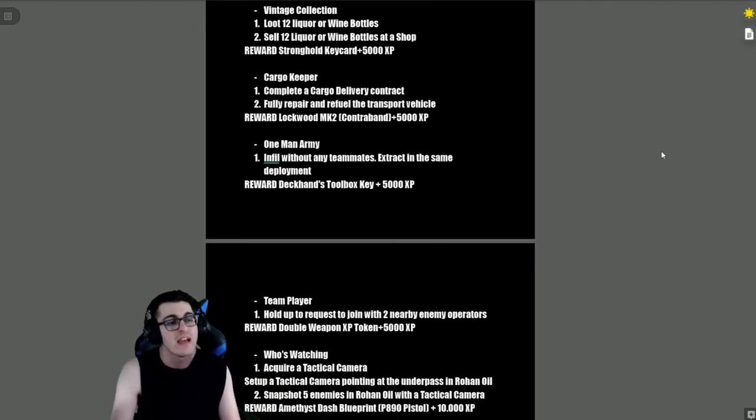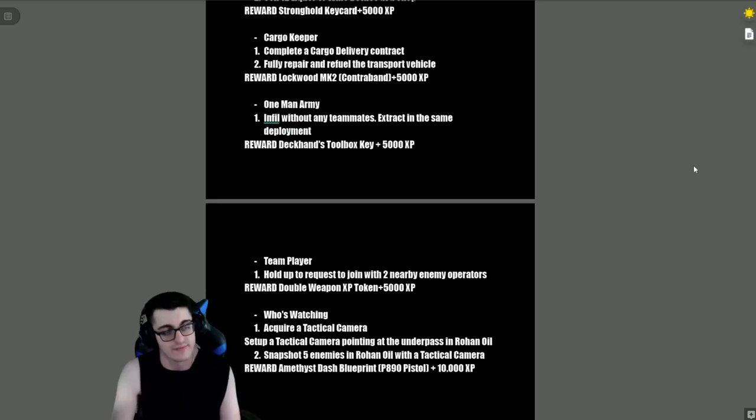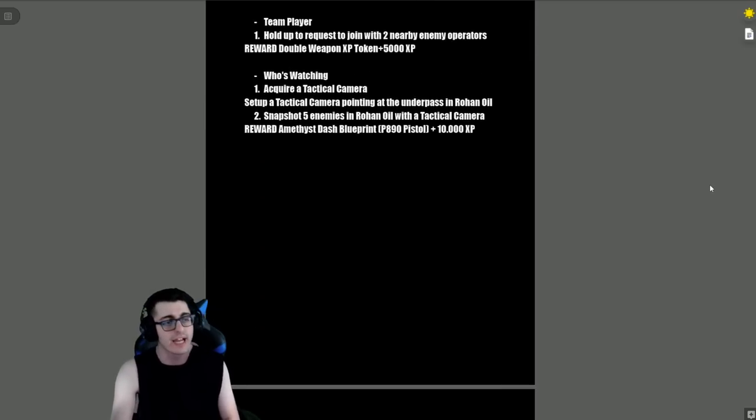'Vintage Collection' — loot 12 liquor or wine bottles and sell them at a shop. Reward is a stronghold key card and 5,000 XP. 'Cargo Keeper' — complete a Cargo Delivery contract and fully repair and refuel the transport vehicle. Reward is a Lockwood MK2 contraband plus 5,000 XP. 'One Man Army' — infil without any teammates and extract in the same deployment. Reward is the Deckhand's Toolbox Key and 5,000 XP.